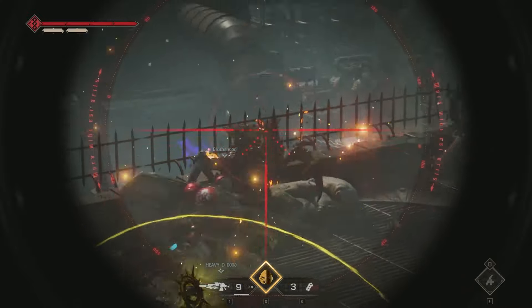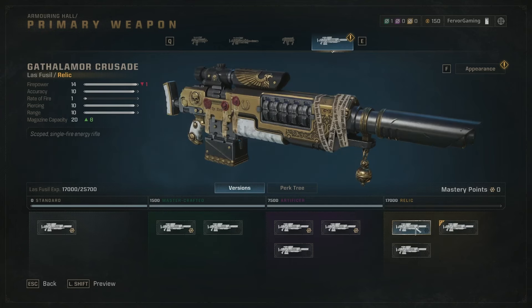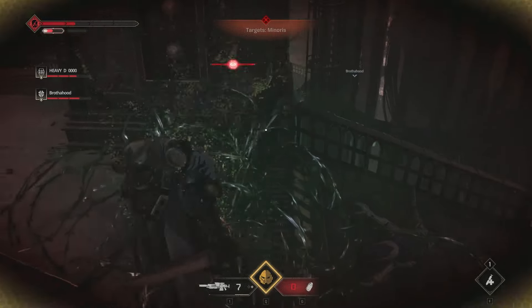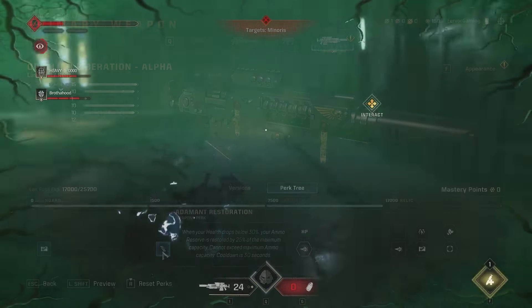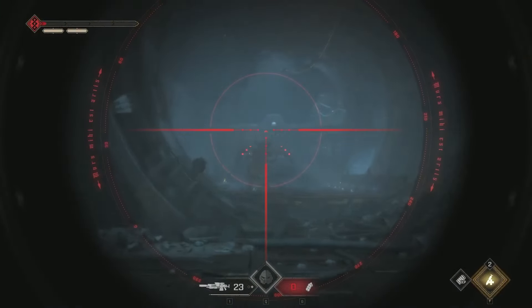Let's talk about how this build works. You can use any sniper you desire. The Adamant Restoration perk is really weird in the way it works - whenever you drop below 30 HP you get 25% of your maximum reserved ammo. It typically has a cooldown, but when you swap between weapons it doesn't register the swap, so the cooldown instantly refreshes. If you have less than 30 HP and swap between your pistol and sniper, you get ammo freely - this is how we maintain unlimited ammo.